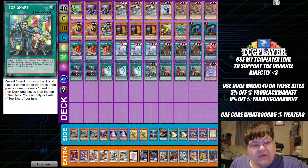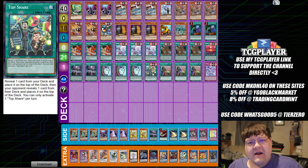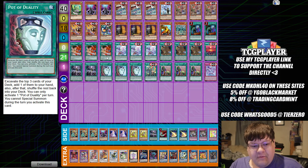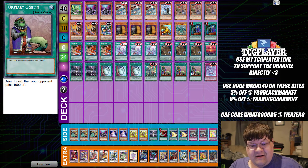Reveal one card from your deck and place it on top of the deck, and your opponent reveals one card from their deck and places it on top of the deck. You can only activate one Toy Share per turn. What happens if I use Toy Share in combination with Duality, so that I can set up to get to the Floowandereeze cards I want? Or, since I am playing Chicken Game, I can now effectively stack my deck in a better way. The problem is, you give your opponent what they need for their combo — you just got to hope that whatever you're doing is good. Keep in mind this build also has triple Upstart.